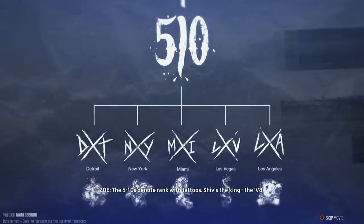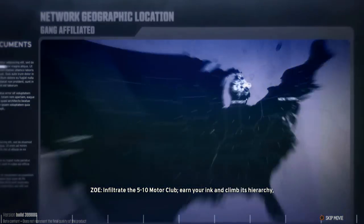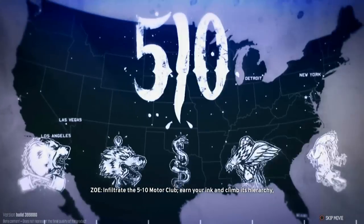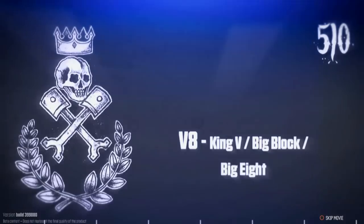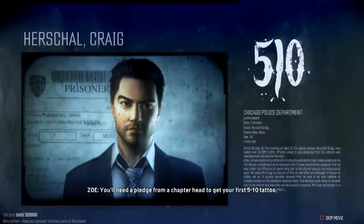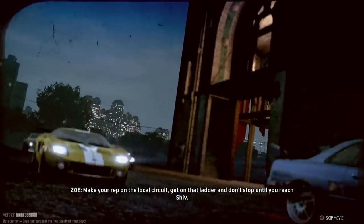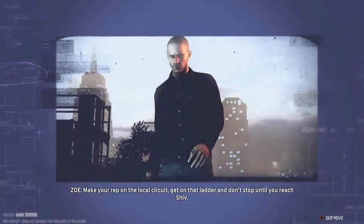The 510s denote rank with tattoos. Shiv's the king — the V8. Infiltrate the 510 Motor Club, earn your ink, and climb its hierarchy. You find the evidence I need to put Coburn away, and we'll take Shiv down with it. You'll need a pledge from a chapter head to get your first 510 tattoo. Make your rep on the local circuit, get on that ladder, and don't stop until you reach Shiv.